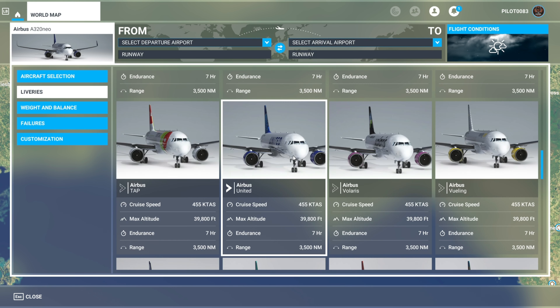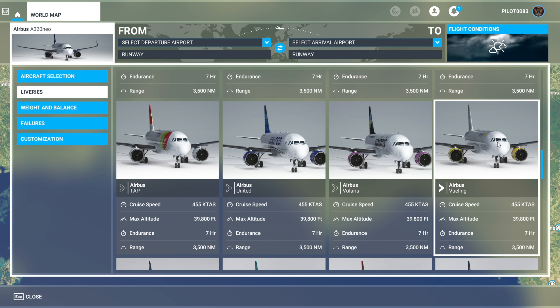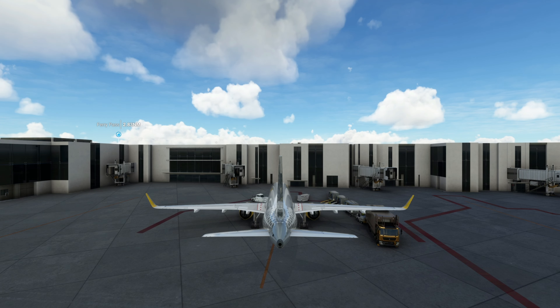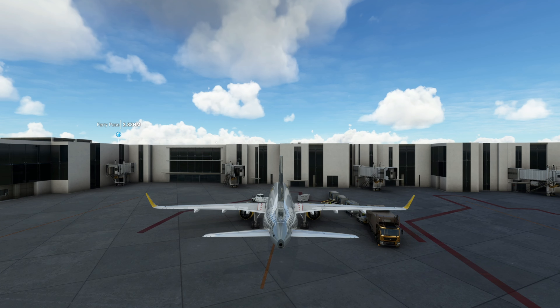I'm going to start with Vueling — I think this looks cool. We'll get up close and personal at the airport. I can already tell just from the back of this, just the way it shines, that this looks good.